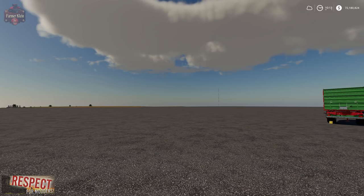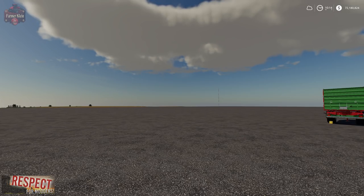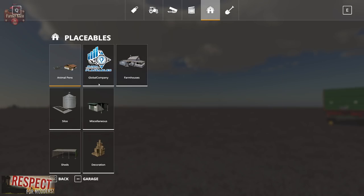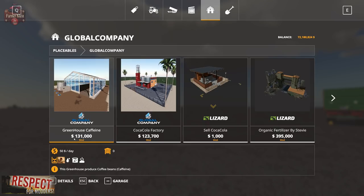They are all by Edward007, and you can find all four of these mods over at modhub.us. First off, we have the coffee bean greenhouse. In this greenhouse you'll need to put in manure, fertilizer, and water, and what you'll get out are roasted coffee beans. You can put this building down for $131,000, and it costs $50 a day.